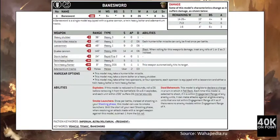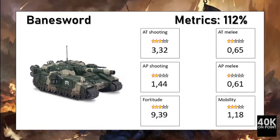The next unit is the Bane Sword. The model is armed with the quake cannon, twin heavy bolter, and adamantium tracks. For 410 points you get 26 wounds, Toughness 8, Save 3+, the same mobility and melee capacity as the previous heavy tanks. It is a dedicated shooter — its quake cannon is quite potent — and it has the Steel Behemoth rule. For 410 points, this unit is a bit more than worth its points.